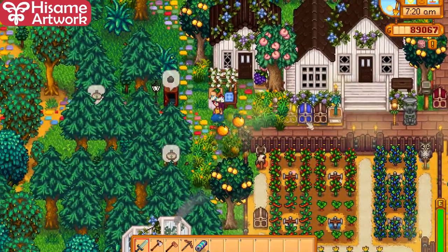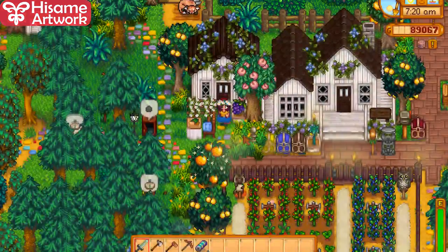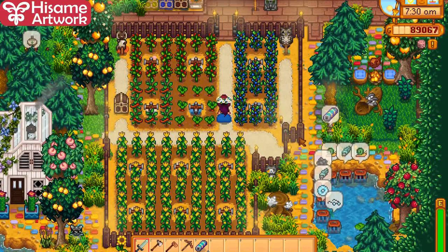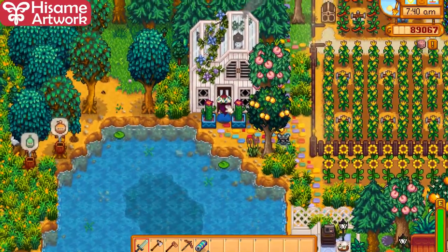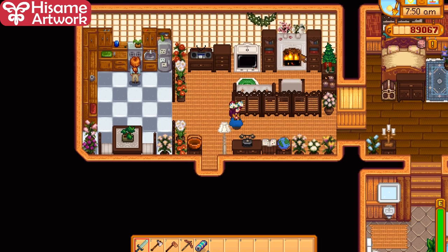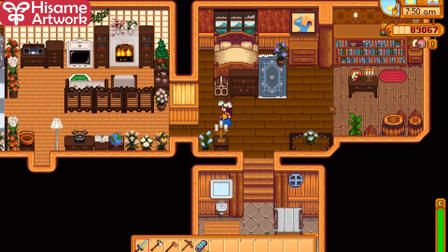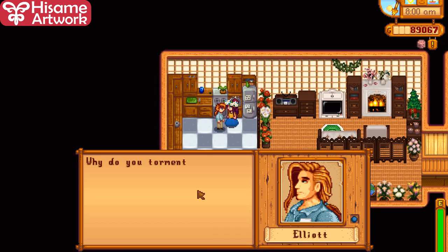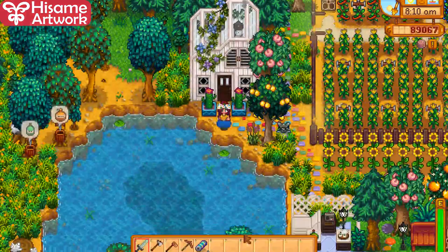I'm going to show you guys updates on my farm in this video. This is how the retextured furniture looks. I still got an empty cabin — one more room for someone. This is how it looks when they're all grown. This is my friend Maddie's cabin. She's married to Elliot, who absolutely hates me now. But he will still be on the farm sometimes. He doesn't want to talk to me — he hates me, but he'll still be on the farm here.